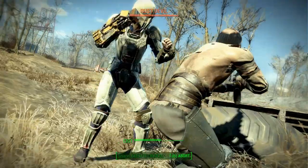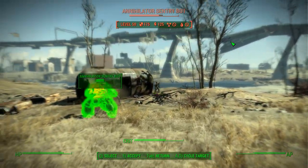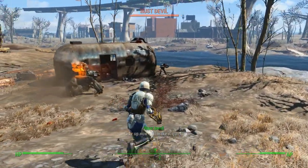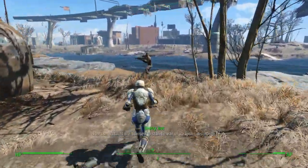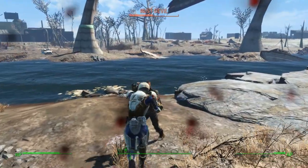Charisma also bottoms out at 1 — we really don't need it for this build. This character has an Intelligence of 11. To get this as a base stat, first set Intelligence to 10, then when you go to pick up the special book from Shaun's old room, first drink a beer to lower Intelligence by a point. This will let you put the bonus point into Intelligence, and once the beer wears off, you will have a base of 11 Intelligence, which will raise to 12 once you have the bobblehead.